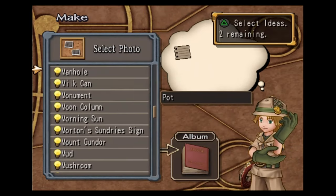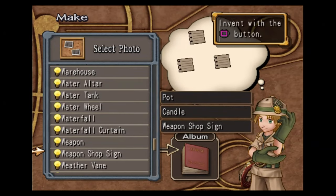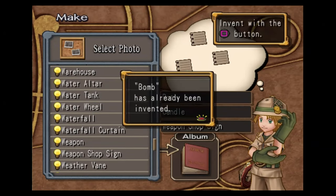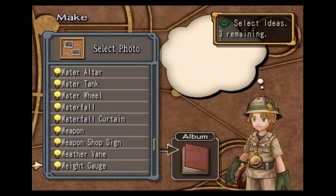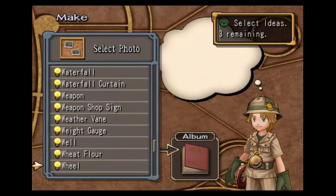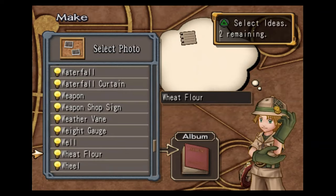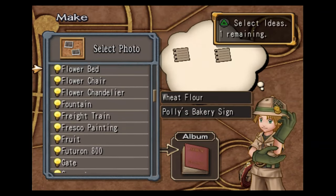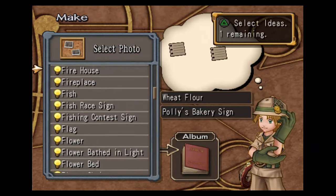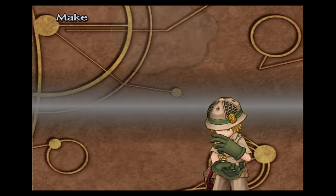That makes us the bell trigger. Up next is pot, candle, and the weapon shop sign — that'll make us the bomb, which we've already made. Next we're going to do wheat flour, Polly's Bakery sign, and the fireplace, and this will make us bread.